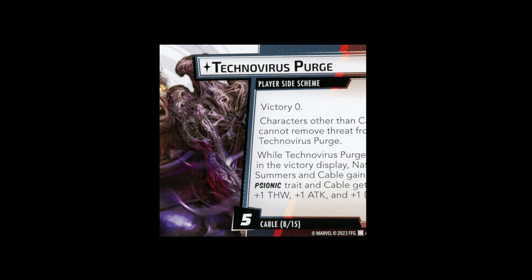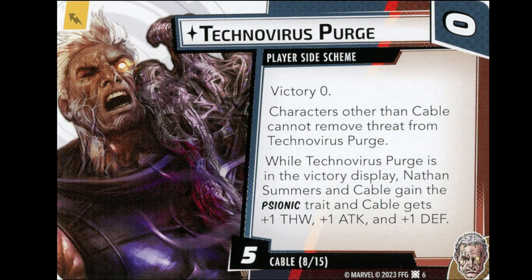Technovirus Purge is a zero-cost player side scheme. Characters other than Cable cannot remove threat from it. It has five threat, and when it's in the victory display, Nathan Summers and Cable gain the Psionic trait, and Cable gets plus one Thwart, plus one Attack, and plus one Defense. You could start with this side scheme on the table to get the Psionic trait right away. The plus one to all three stats is a nice upgrade and it costs nothing to play.